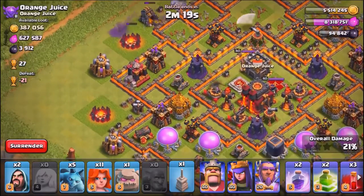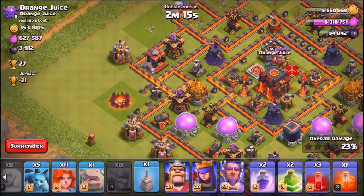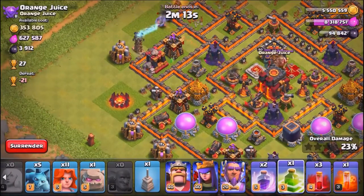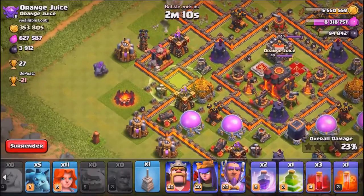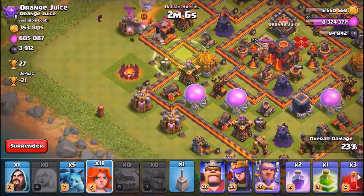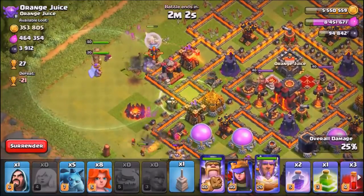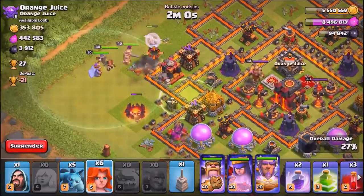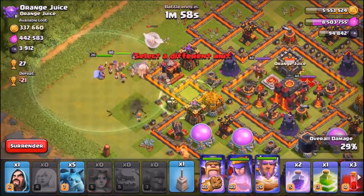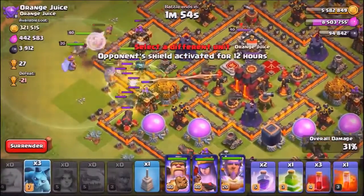Throughout this raid I brought three maxed-out Skeleton Spells and I'm going to drop them throughout the raid. Once I funnel my troops into the center of the base, I'm going to try to distract these mortars, because mortars are obviously one of the bigger enemies to valkyries. Here comes my golem, I'm dropping the wizards, and now I'm dropping the valkyries to create the funnel. Here come the heroes.